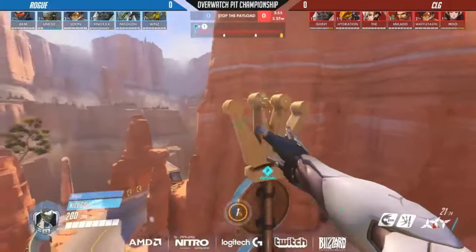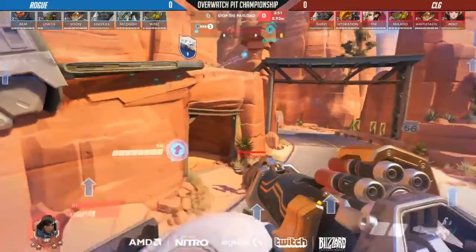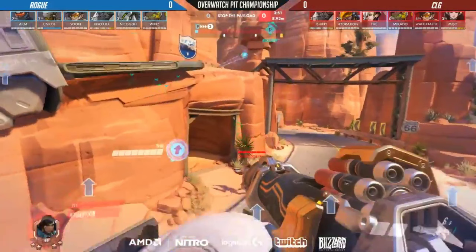It already started, the clock's already winding down. Let's take a look, as we always do, at these team compositions. CLG is attacking. They're running an aggressive 2-2-2 comp. Some people will call this a dive composition.